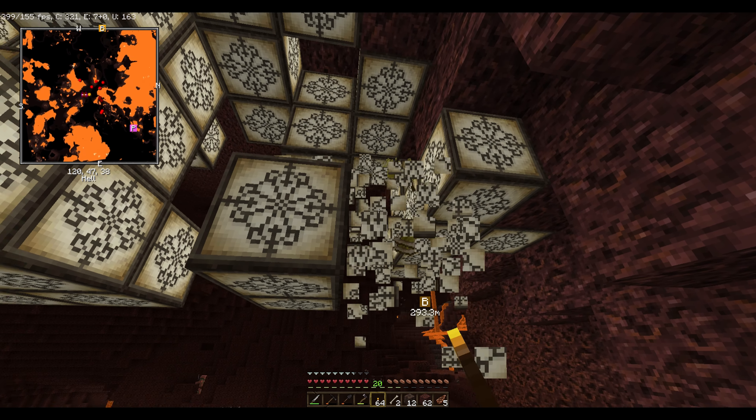Nice big wide platform. See, if we had a silk touch pick you can just mine these and they don't break, which is nice. But we can just throw them and recraft them. Yeah, I know, but there's a multiplier on how much glowstone you get when you break it. It always gives you the block if you break it with silk touch. I thought it gives you one to three — no, I thought it always gave you four. It usually gives you two to four.